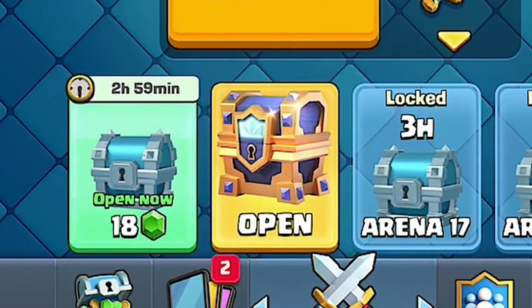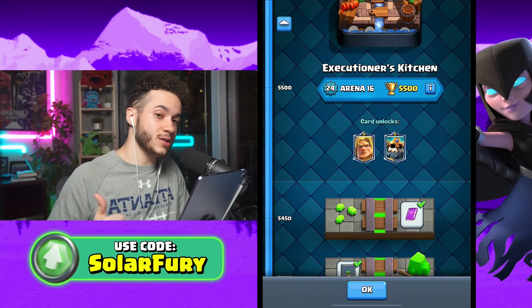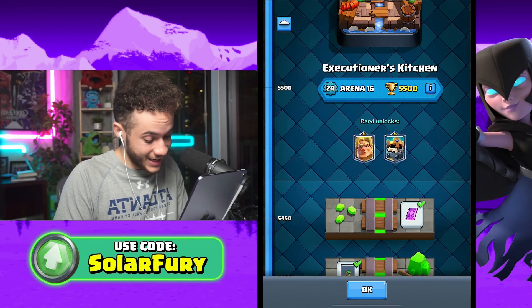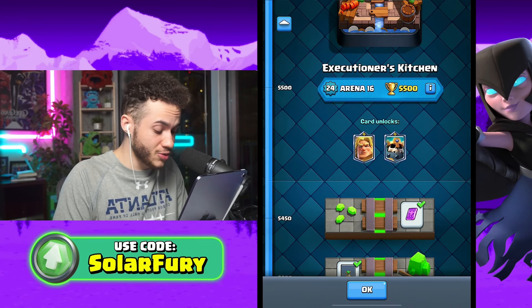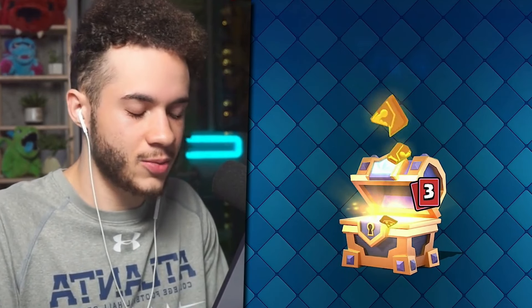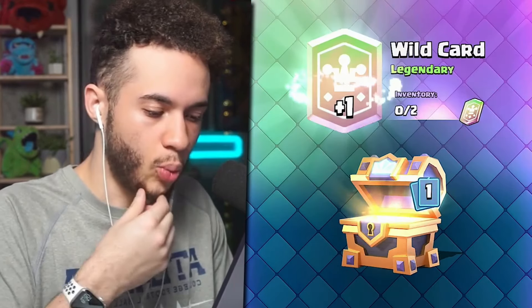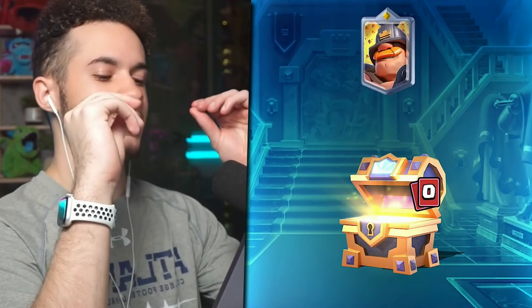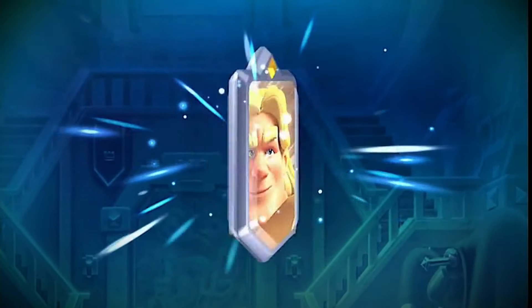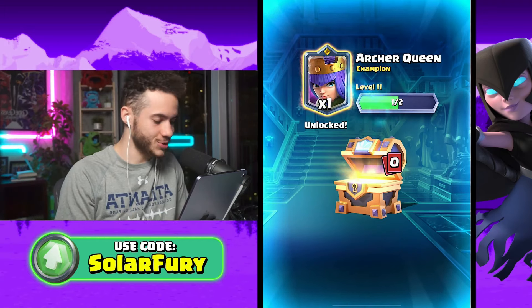It is time for the royal wild chest. We have the potential to get a new champion — Archer Queen, Mighty Miner, or Skeleton King. We got a bunch of gold, 200 common wild cards, 55 rare wild cards, 15 epic wild cards, one legendary wild card, and then our champion. It's not going to be Little Prince — no. But it's Archer Queen! If I was going to get any champion, I would have wanted it to be Archer Queen.